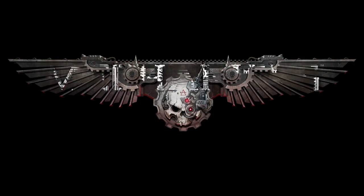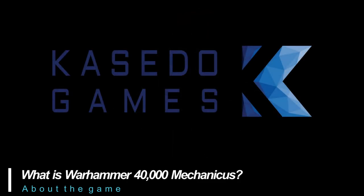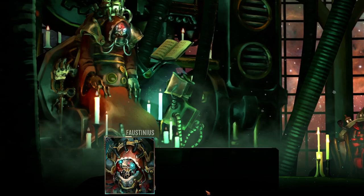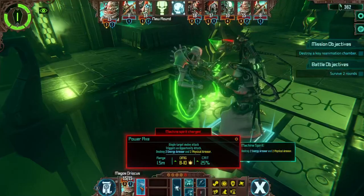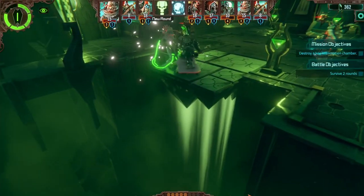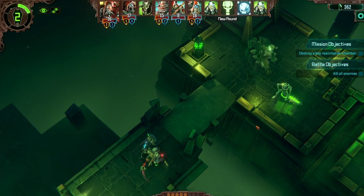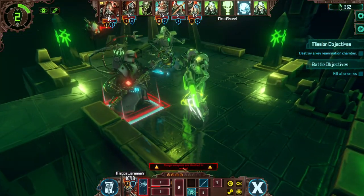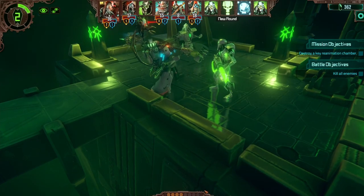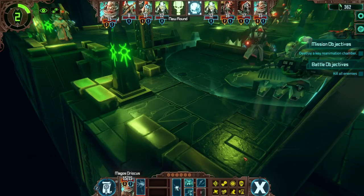Today we're going to look at Warhammer 40,000 Mechanicus. Produced by Bulwark Studios and published by Casito Games in 2018, Mechanicus is a turn-based strategy where you play as Magos Dominus Faustinius on board the Arc Mechanicus orbiting a newly discovered planet, Silva Tenebris. Here you control tech priests and Skitarii troops through a myriad of missions across an entire planet. You'll upgrade your priests and troops over time while seeking to eradicate the presence of the cyborg-like Necrons. As part of the wider Warhammer 40k franchise, Mechanicus is a standalone single-player game with a variety of DLC. The game is available for PS4, Xbox One, Switch, and Windows PC.